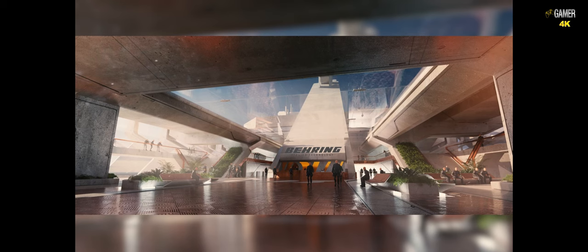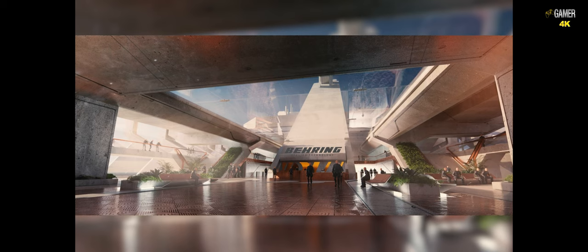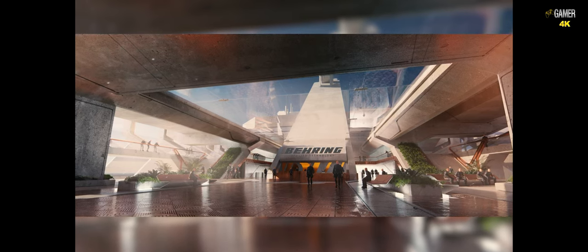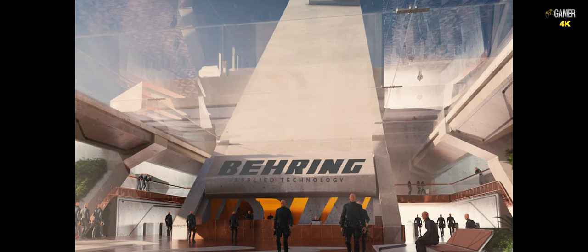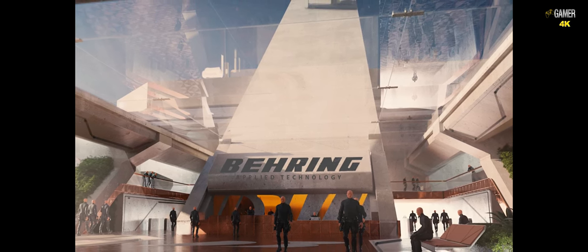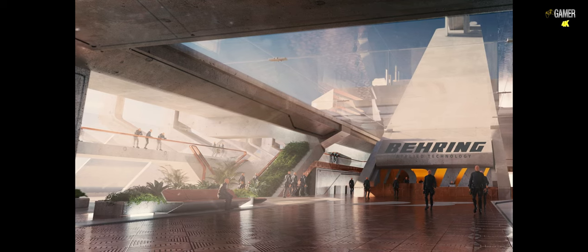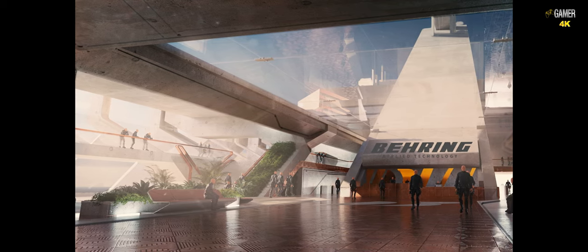Moving inside — after the player has landed through the hangers, they'll be brought up into the main corporate reception. These are going to be quite interesting because we'll be able to rebrand them depending on the manufacturer or the location, and that's where we'll get a lot of variety. This is the corporate presence before the player goes down into the bowels of the facility — here's an example of what a Baring reception could feel like.